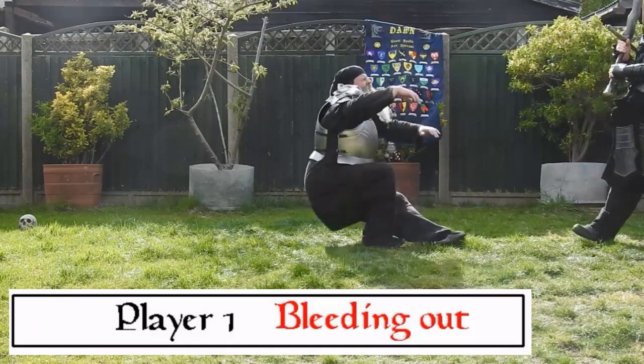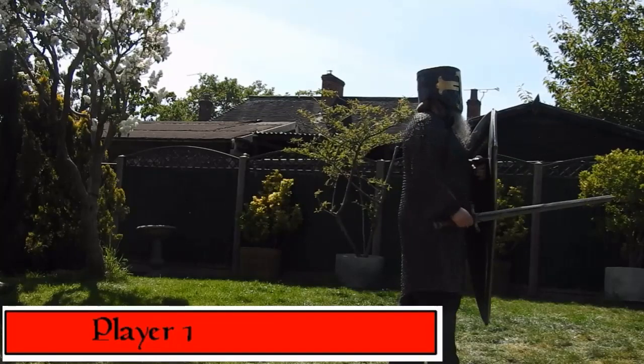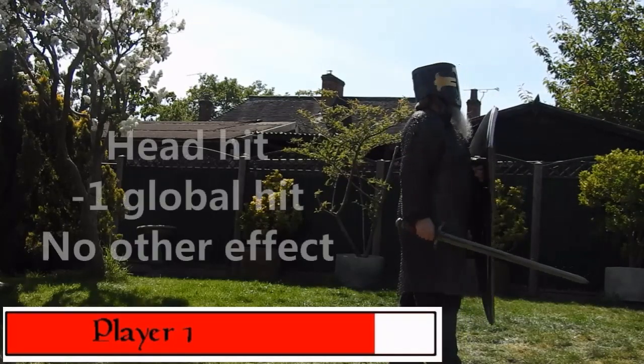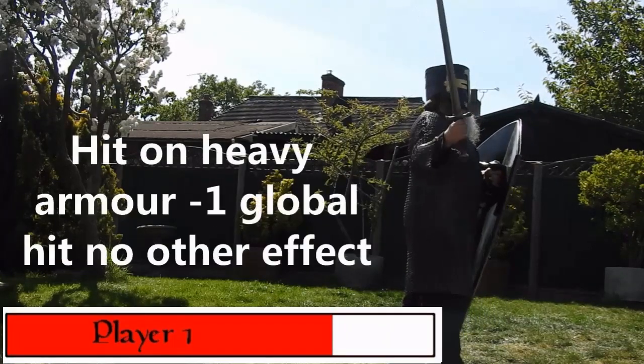You expend a hero point, perform appropriate roleplay for a mighty blow, and call impale. If it hits an arm not covered by heavy armour, anything held in that hand should be dropped and the arm is useless until some form of healing directly targets the impale.